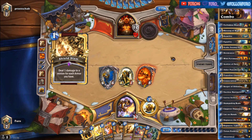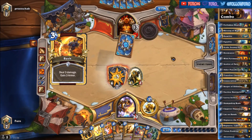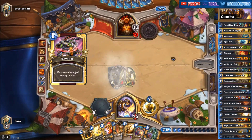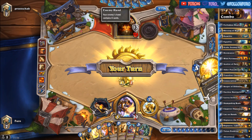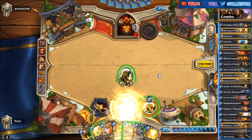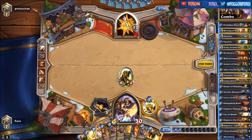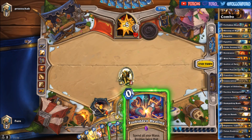He's armoring up — a Shield Slam and a Bash meant to execute. So no Harrison Jones. We have 8 cards at hand at the moment, so if we play Lay on Hands we need to play a card that has 2 mana or less. But we can play the Forbidden Healing of course, so we will draw 3 cards. Let's drop the Forbidden Healing here.